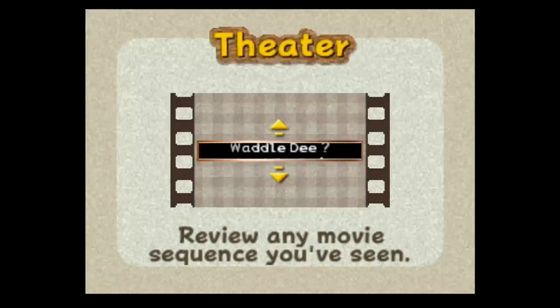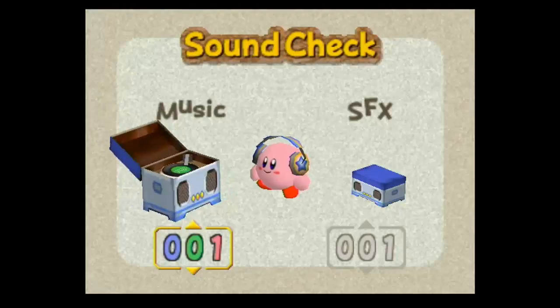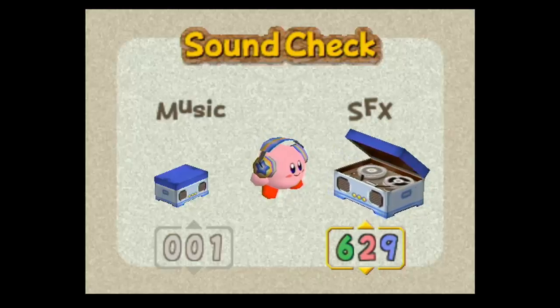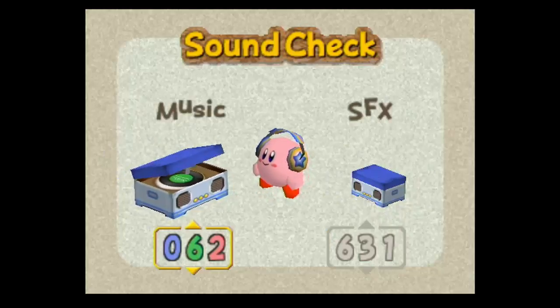In the theater you basically just pick a Waddle D and watch anything — you can watch Adeline and then basically just replay all the cutscenes again. That's pretty simple. There's also a sound check, which has 631 sound effects — that's fantastic — and 62 music tracks.